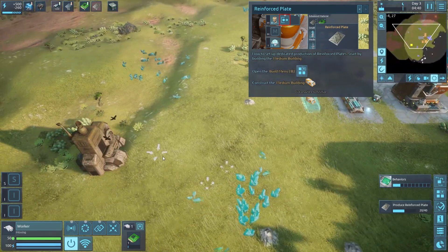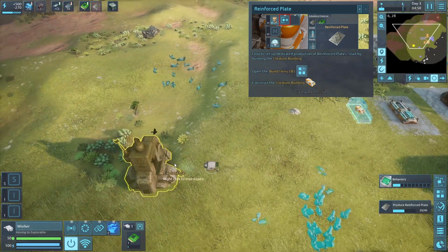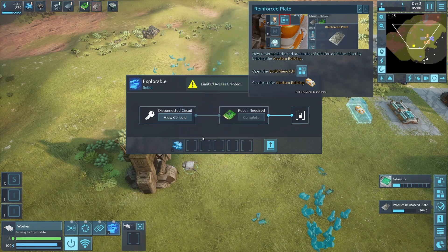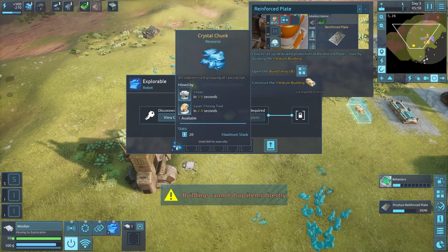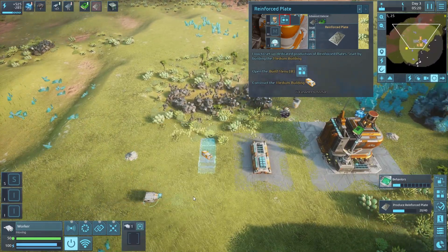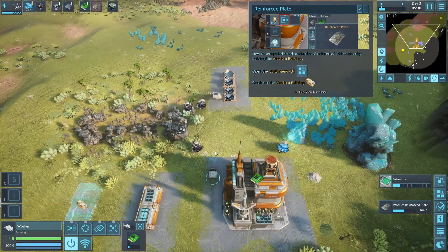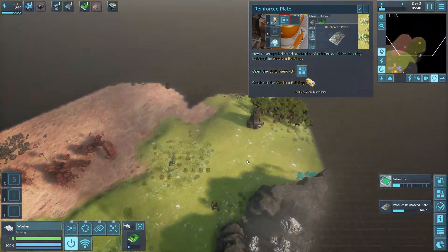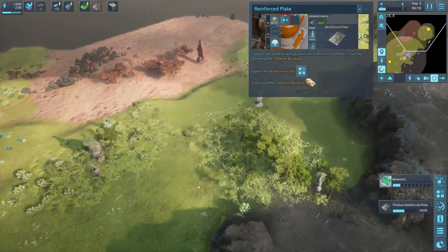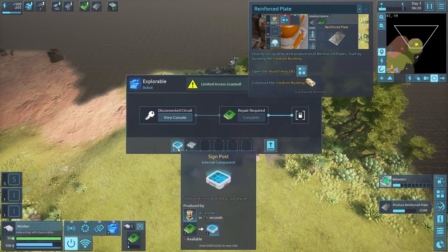All right, this makes sense now. Transfer one item - hey, more of this stuff! This building cannot be dropped. Come on, Scouty McScouterpants - can I drop it on the ground? There's one more right. We need a dedicated chip maker. Transfer item - hey, signal posts and an energizing plate.